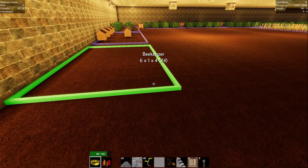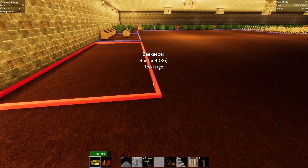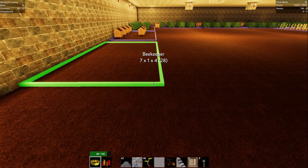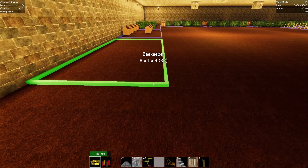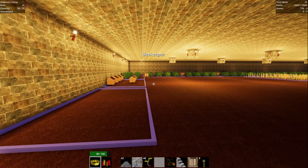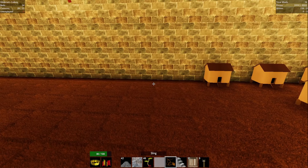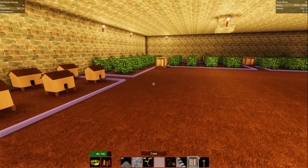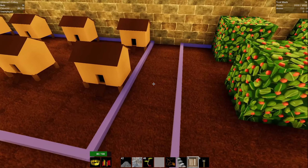Let's just do that. 32 - it's going to be 32. Let's pop that guy down and let's put a crate down in between these two guys. We could put a crate here too. Let's do it. Boom.